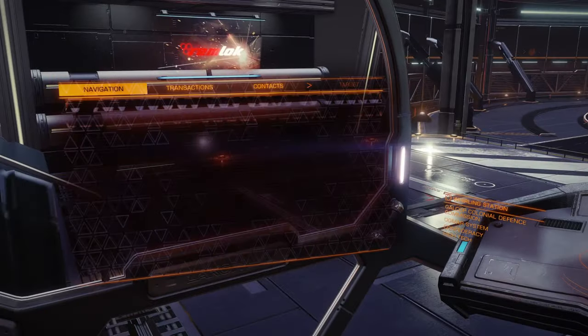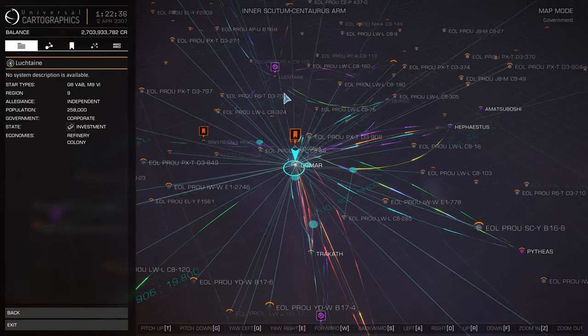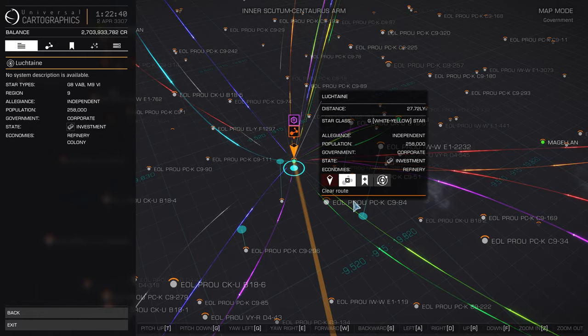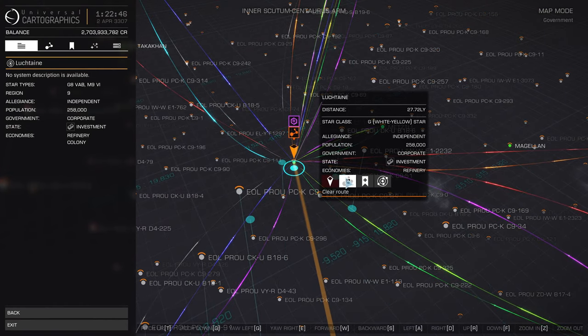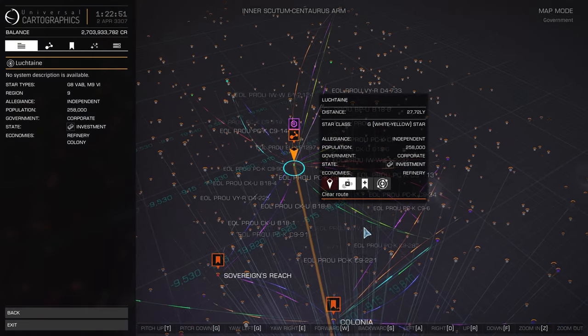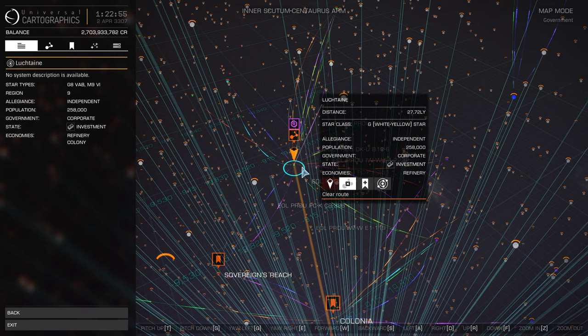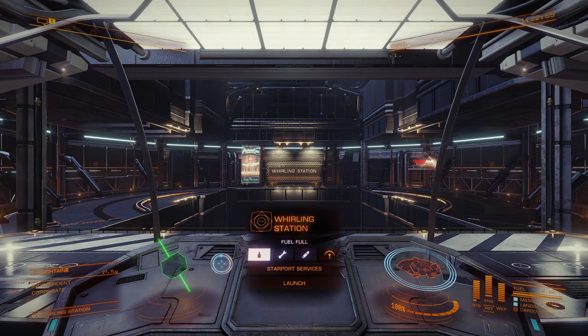Okay, let's select Octane. I always click the plot route — it's a habit from doing lots of long-range exploration. I just get into a habit of doing that. I like to see a nice orange line going straight to the place I'm going to. Exit and let's launch.